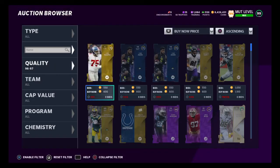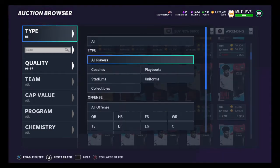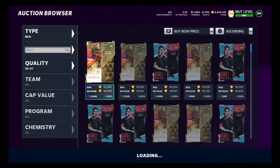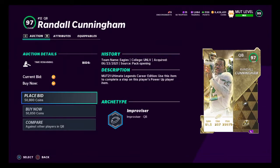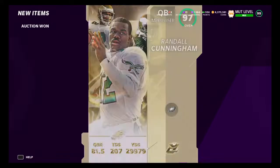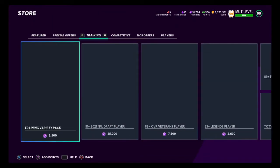That's Method 1 done. For Method 2, I prefer using a 97 overall because it gives a better chance to pull something good. Let's snipe some training — I found a 97 for 50,000 coins, which is exactly one per. For those who don't know, one per means 50,000 training for 50,000 coins. That's what we're looking for when we say buy training at one per.